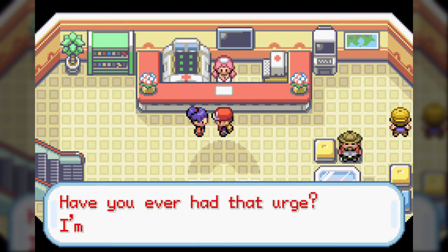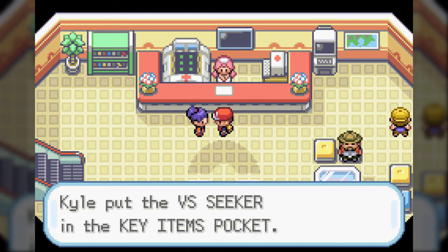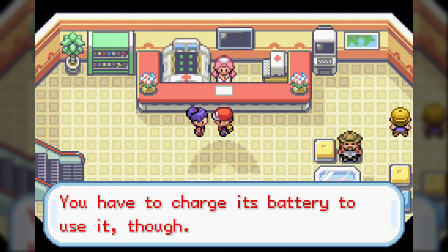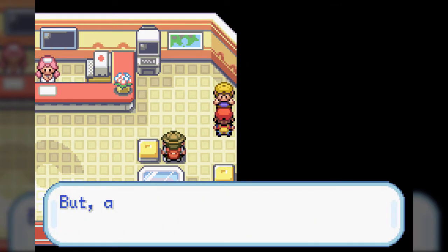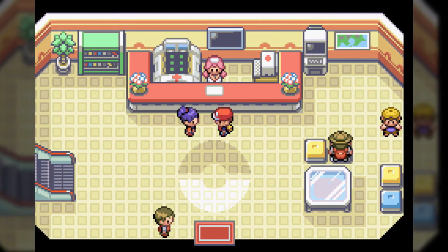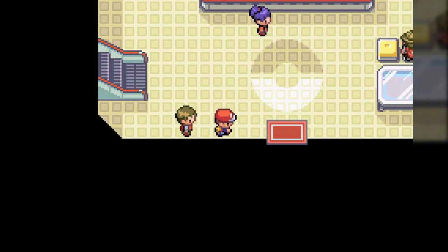The urge to battle with someone you've tangled with before - have you ever had that urge? I wanted to battle certain people again over and over too. Here we get the Versus Seeker. What this allows you to do is that if you use it when there are trainers you've already fought on screen, and it's one from a certain list of trainers, an exclamation point will appear above them and you can talk to them to battle them again - only they'll have higher level Pokemon. It's essentially a way to grind trainer battles without grinding standard Pokemon battles over and over, because trainer battles do give more EXP.